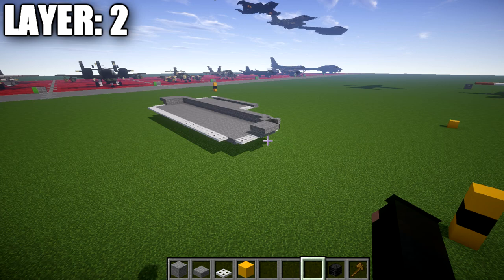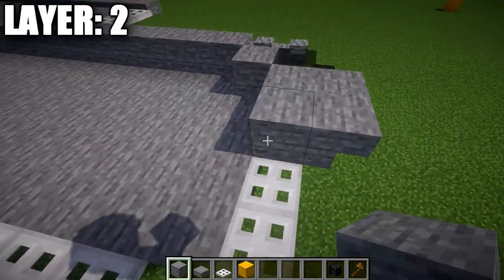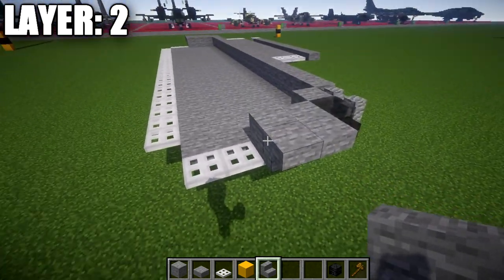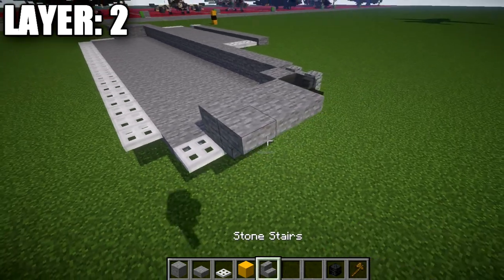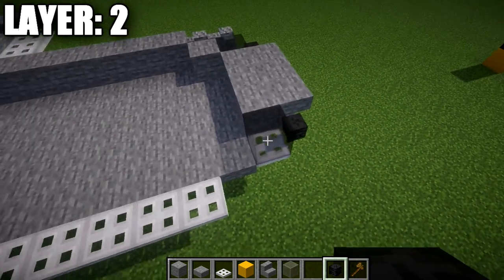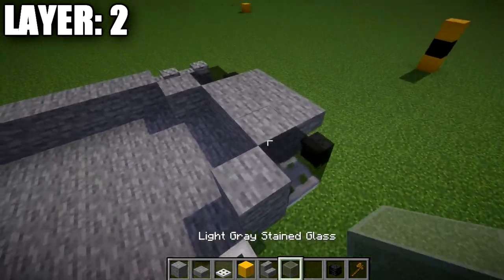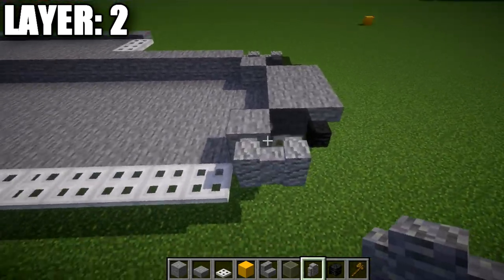Moving into layer number two. We're going to place down a stone block on the middle iron trapdoor, then a stone upside-down stair coming off it. Come off the stone upside-down stair with an additional stair out to the side and a stone block behind that stair. We then want to place down a light gray stained glass block on top of this iron trapdoor here, and a wither skeleton skull coming off that light gray stained glass block.